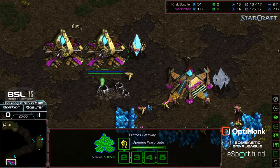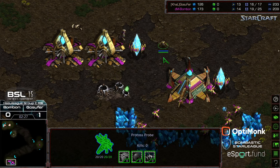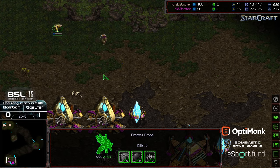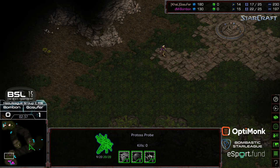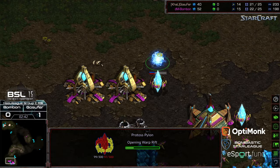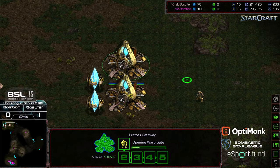The one advantage here is just this probe in the base being annoying, which means this Zealot, rather than just marching across the map, is going to try to engage this probe. Potentially the fight is going to happen on Bonbon's side of the map, which might be all that's needed. Second pylon to power the gateway nearby, with the recognition of the scout.